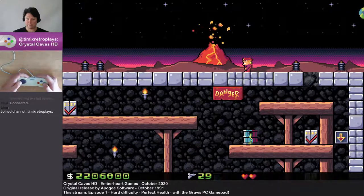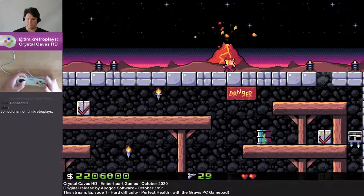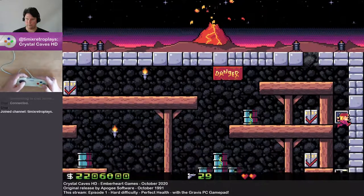Now I'm going to try the volcano trick. I have an idea for how to get all the fruit for this one. And that trick is to fall all the way down here.